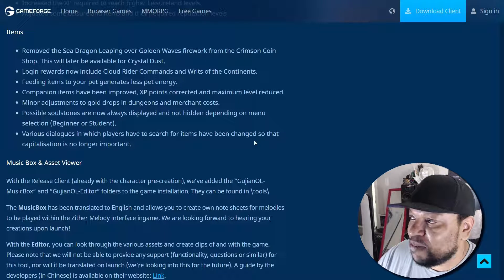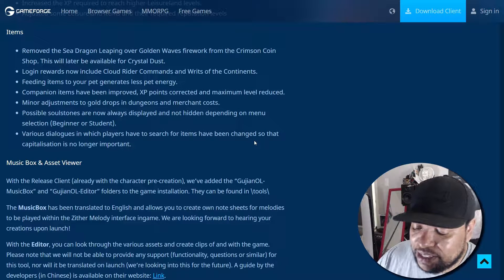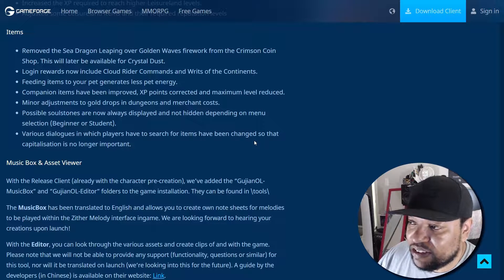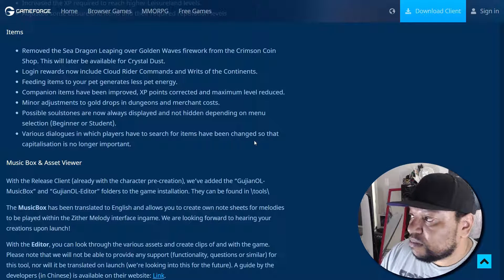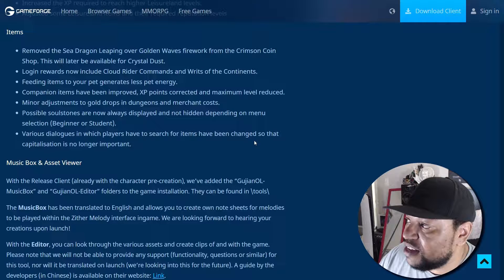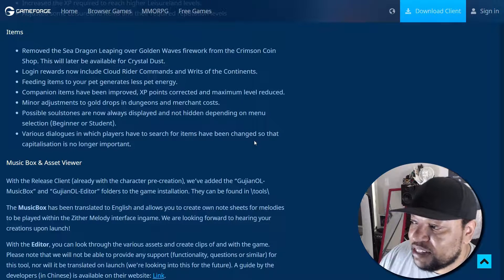That firework will later be available for crystal dust — which is a secondary currency you earn back when spending crimson coins. The way they showed it in the livestream, it appeared to be one-for-one, so if you spend 100 crimson coins you get 100 crystal dust. Logging rewards now include cloud rider commands and writs of the continent. Feeding items to your pet now generates less pet energy. Campaign items have been improved. Minor adjustments to gold drops in dungeons and merchant costs. Possible soul stones are now always displayed.